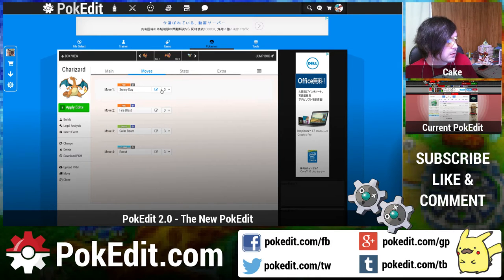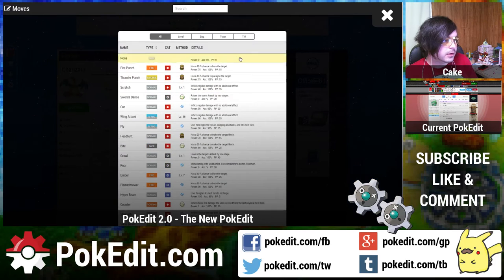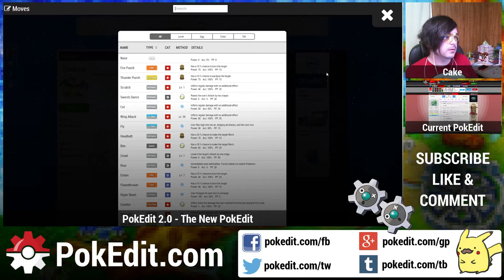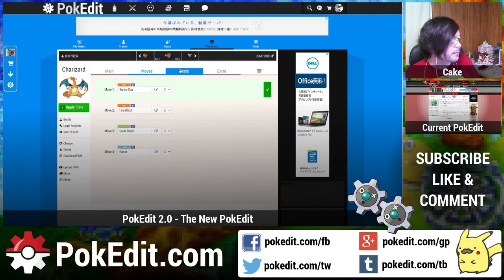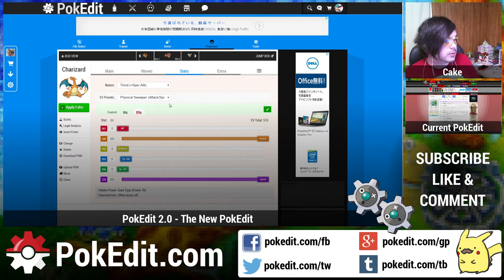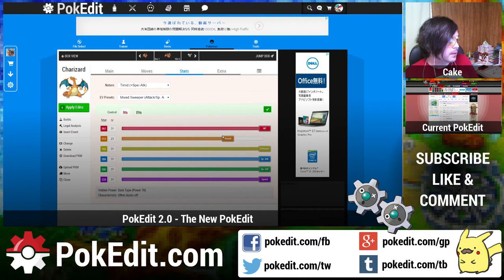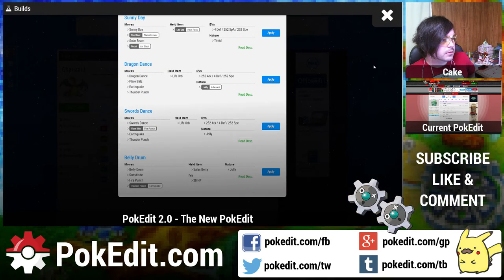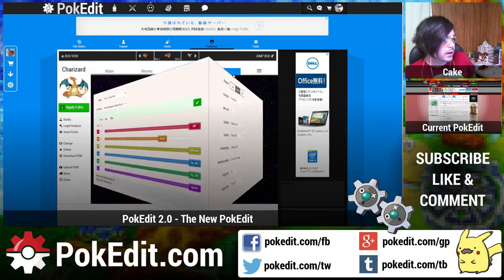Onto the moves — it's a lot easier to find the moves you want now. There are all sorts of filters, it shows the type, all the details, what kind it is, and you can search. For stats, similar to the Pokemon Maker, just cleaned up a little bit. There are some EV presets — you can get in here and tweak your IVs. People using builds probably won't need to do too much tweaking though.